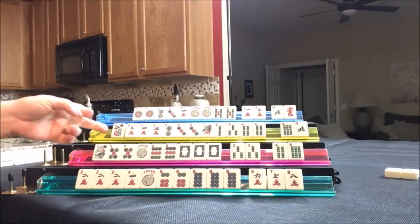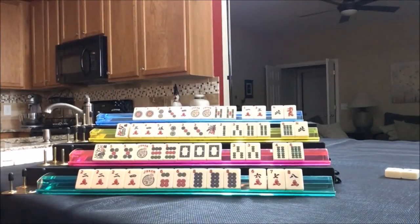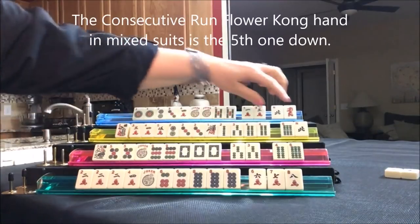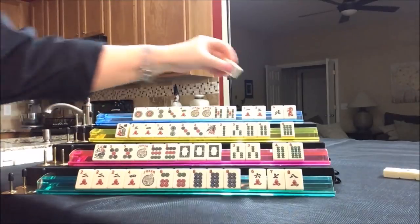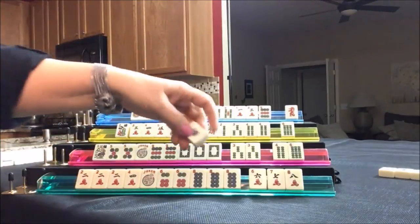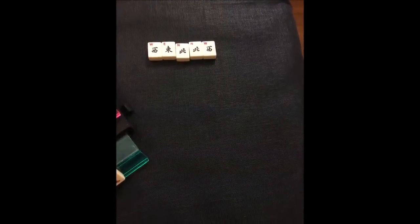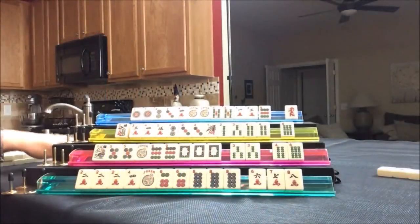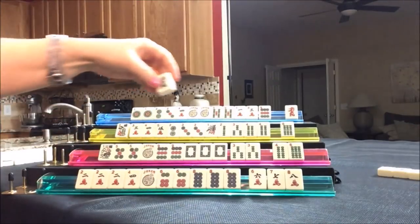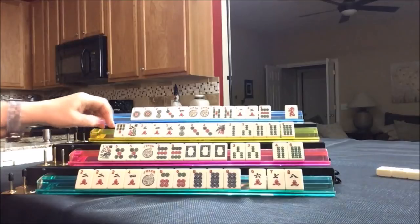Let's draw for West. Flower — that's good. Three, four, five in mixed suits — that would be the fourth hand down — but we don't have to commit, we've got discards. Let's draw for North. Nine dot — that's a discard. Let's get rid of the north. Draw for East — West, discard. Clearly nobody wants winds. We'll draw for South — green dragon, discard. You don't need them, get rid of them. Let's draw for West — seven bam, that's a discard. We're looking for three, four, five.